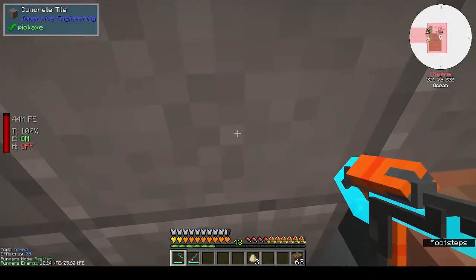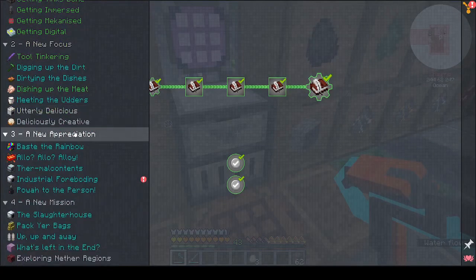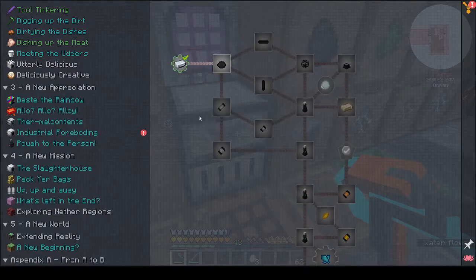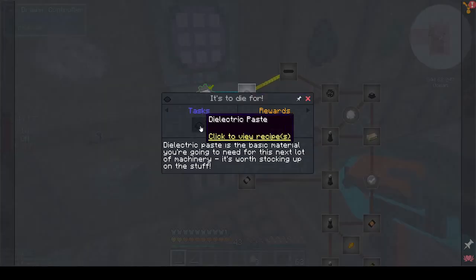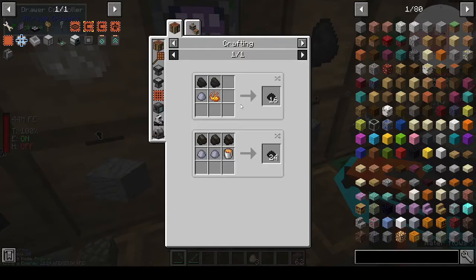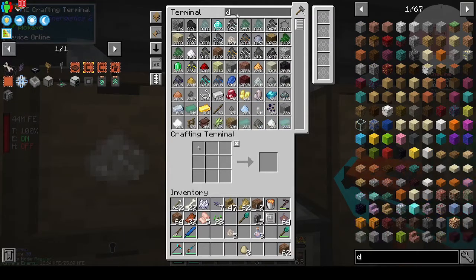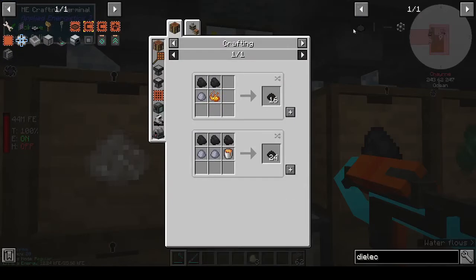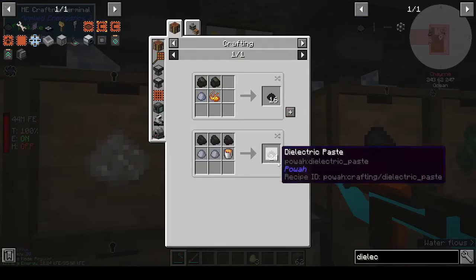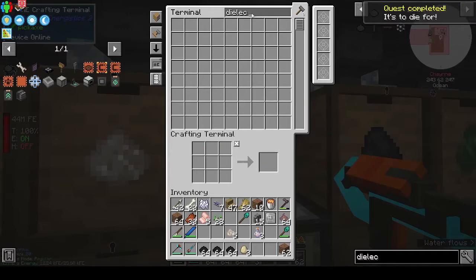So today let's do power because we need power. Let's start on that quest line — power to the person. We can start this because we've got the first one and it gives us the power manual. First of all, we need to get dielectric paste. Let's see how many we can get — I know you've got to use tons of it.